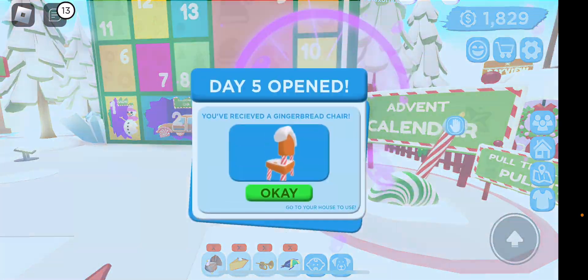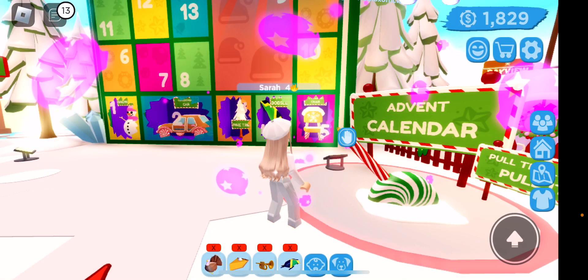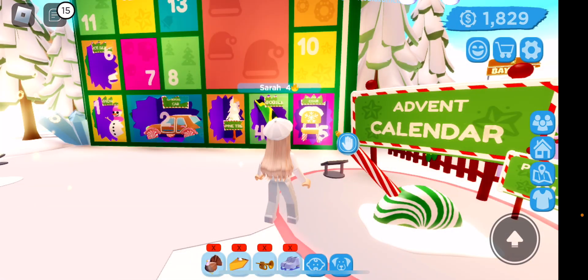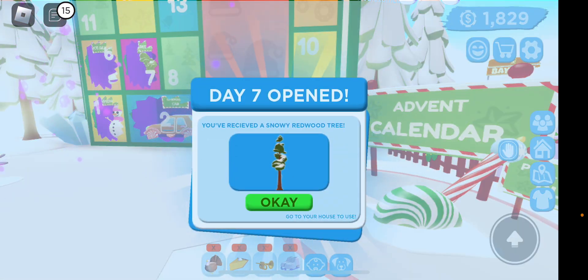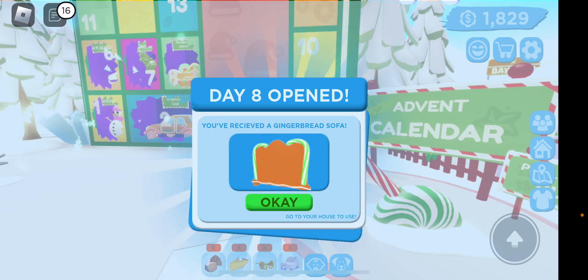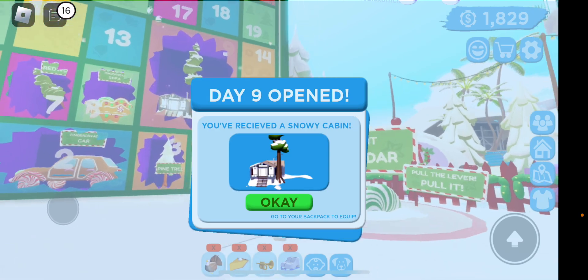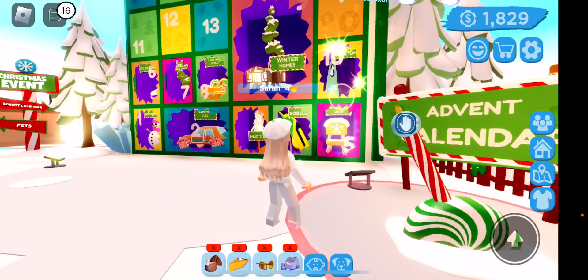It is now the 9th, so... A gingerbread chair on number 5 — that's cute. Ice skates, lovely. A snowy redwood tree. Gingerbread sofa. And 9, a snowy cabin. Cute.